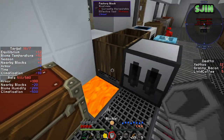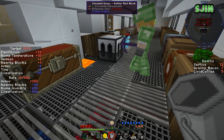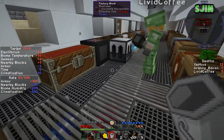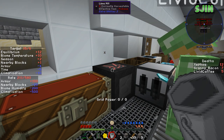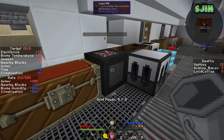In this hole? Yeah. Bottom? Uh-huh. Instantly a bit hotter. Not too much, but I think like one. Nearby blocks plus one. Right, it's more like... Grid power. Not doing anything. It's not adjacent. That's beneath. It has to be next to.